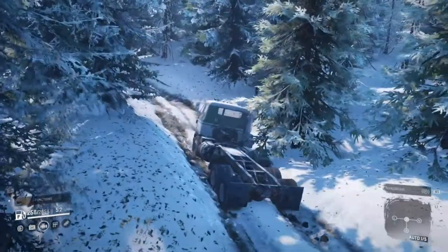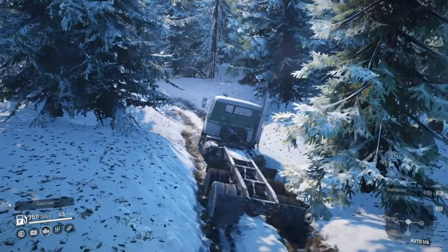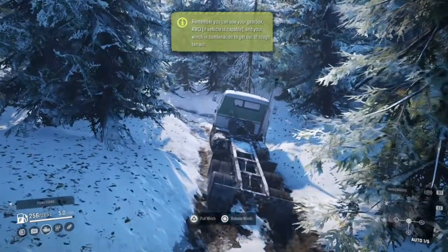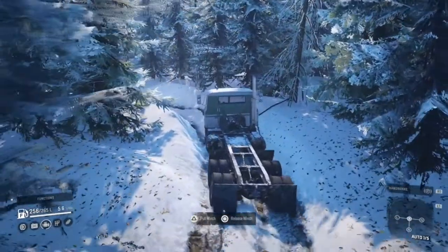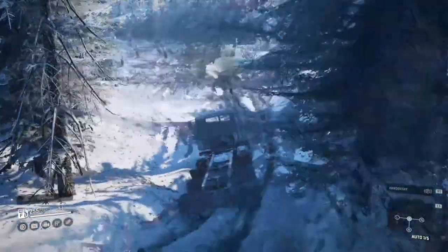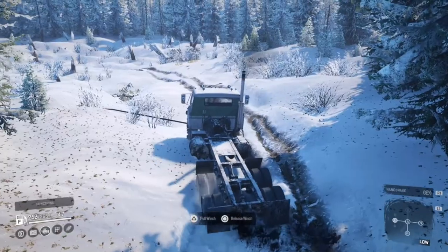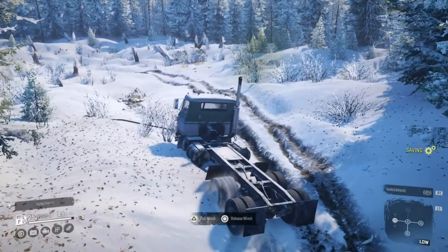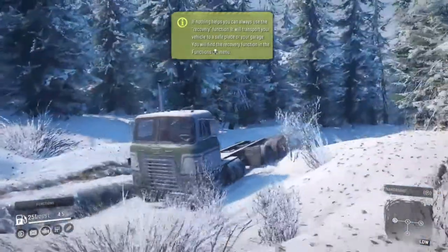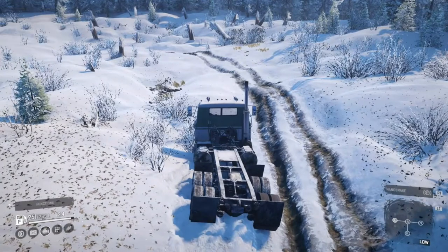I just forgot how bad this thing really is off-road. I've just driven the Royal BM17 over to rescue it, and that thing has all-wheel drive, a lift kit, and it's very torquey. This thing doesn't have any of that — no all-wheel drive, no diff locks, no raised suspension, no off-road tires. The only thing it has is a winch, which is actually very useful. I just realized I brought the Royal BM17 over — why didn't I just carry on exploring in that thing? But I do love the International, so we're going to carry on in it. We may have to get the Royal to pull us out though.